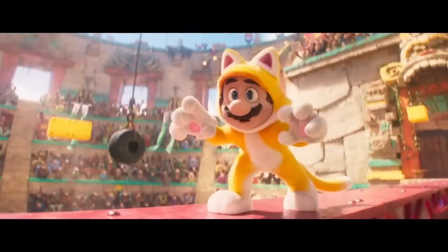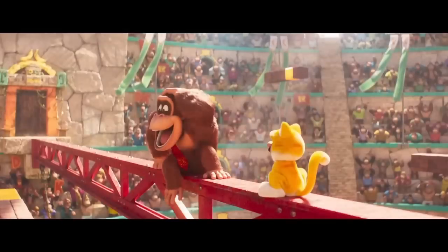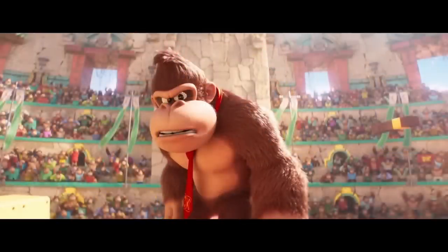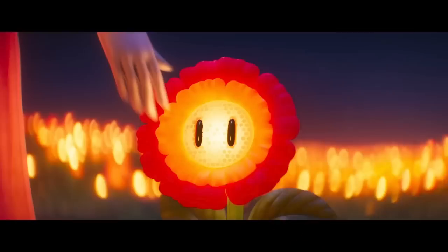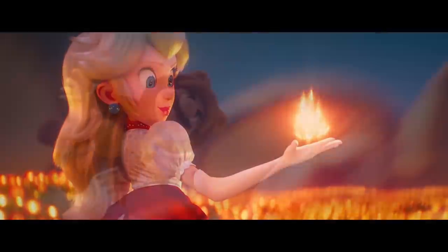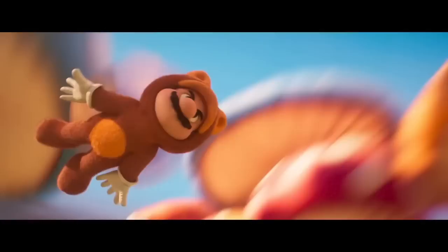We get to see cat Mario square off against Donkey Kong, which shows us there are probably going to be lots of items and power-ups Mario can use in this movie. That got me wondering what other Mario items and power-ups would be brought in. We've already seen other power-ups in the trailers, such as the fire flower — Peach got her fire flower outfit — and we also saw Tanuki Mario in the full Tanuki suit flying through the Mushroom Kingdom.